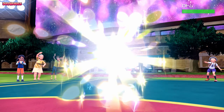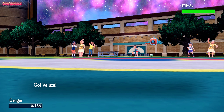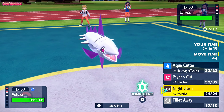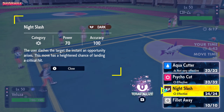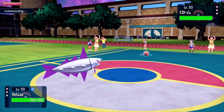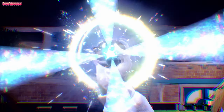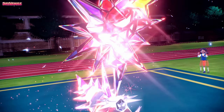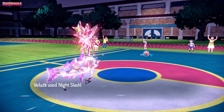In comes the Rotom again. I'm going to go into Veluza — we can Terastallize into Dark type. Let's Terastallize and go for Night Slash. They probably go for a Volt Switch, but I think we might outspeed because they're in Rotom-Wash — Rotom's regular form is the faster one. We go for Night Slash, that goes first, which is awesome.